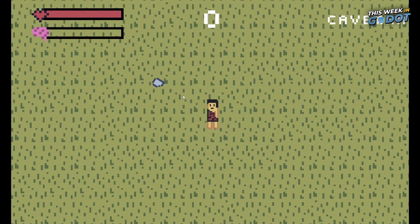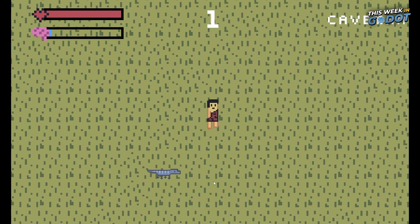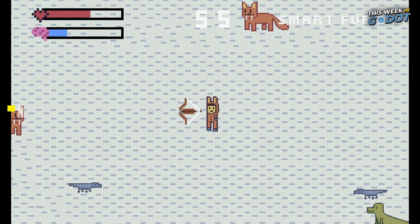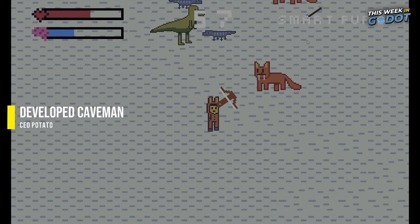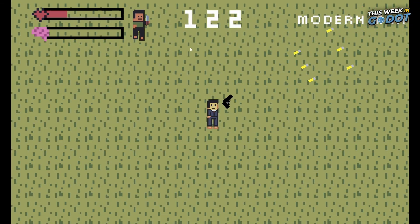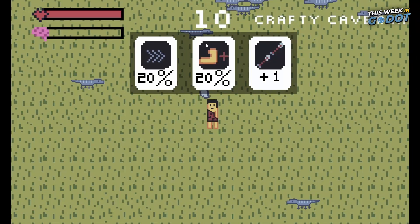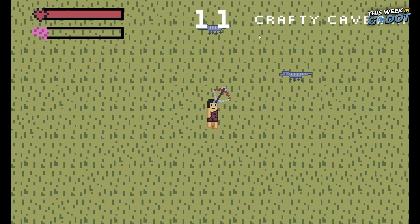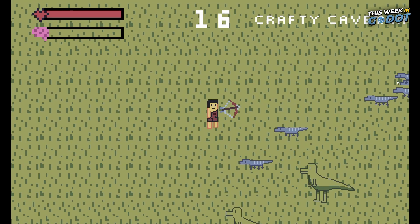Number 6. The number 6 spot was sent in by a subscriber of the channel and features a small survival game called Developed Caveman. You take on the role of said caveman or woman, and everything is trying to wreck you. But like our ancestors, you can evolve and gain better equipment to fight bigger enemies. Whether it be dinosaurs or zombies, you'll have to be smart to choose your upgrades for each level. You can play Developed Caveman for free on itch.io.